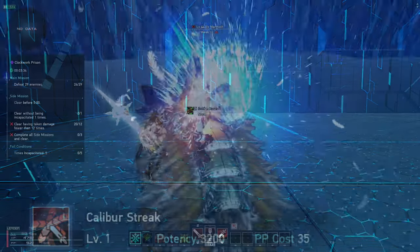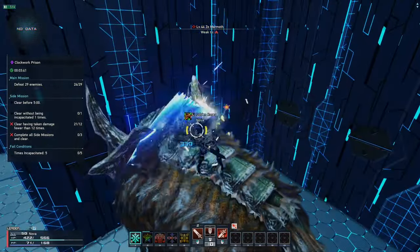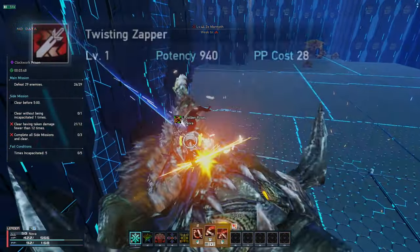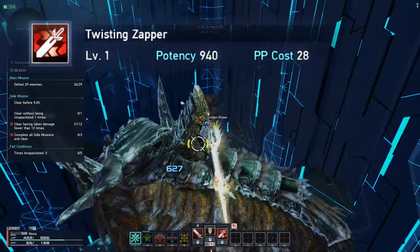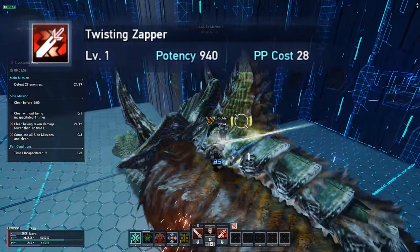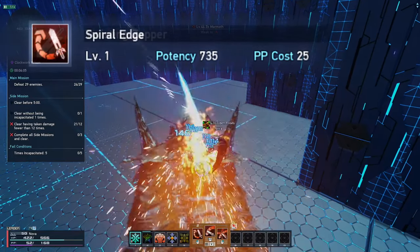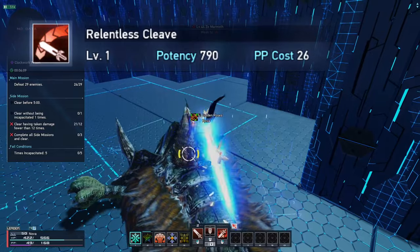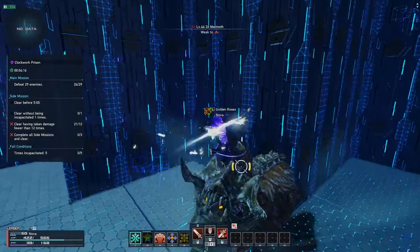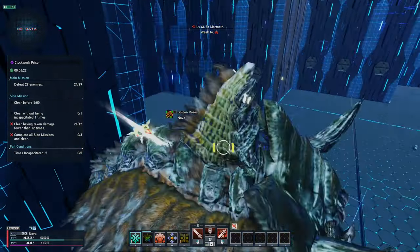In terms of photon art combos, PA comboing is hard to think about in PSO2 NGS since a lot of things are viable from every person's point of view. I'm no hunter expert, but what I would do is start off by charging the Twisting Zapper PA. Enemies tend to move a lot when bossing or mobbing and the sword PAs don't have a lot of mobility other than Twisting Zapper. So I would fully charge Twisting Zapper to close in on enemies, follow up with a Spiral Edge PA charged or uncharged, then follow up with Relentless Cleave charged or uncharged. It's better to do the fully charged version since you can also activate the Hunter Arts Avenger passive to counter attack and do bonus damage.